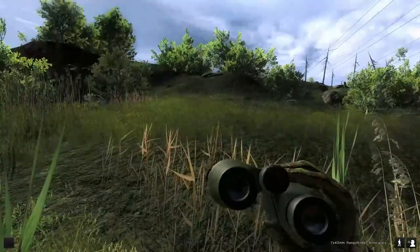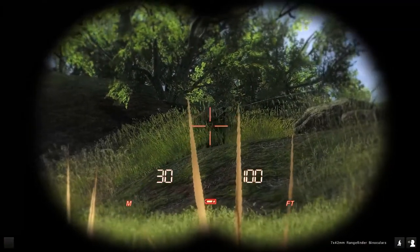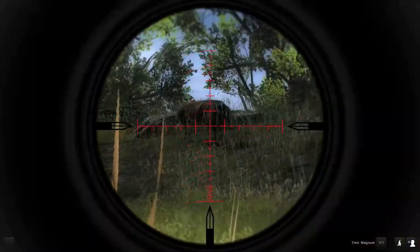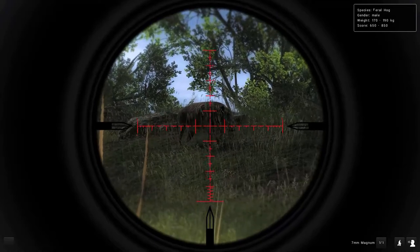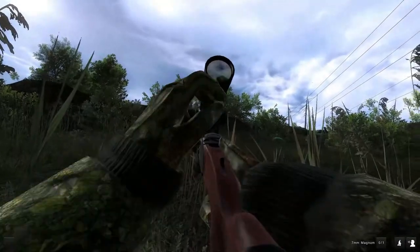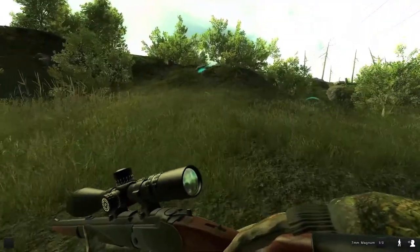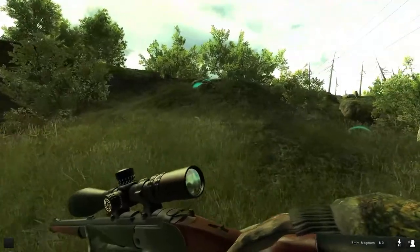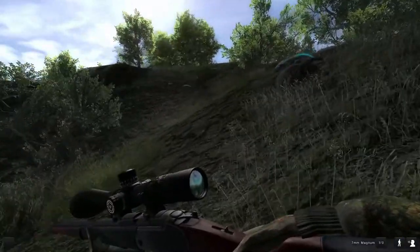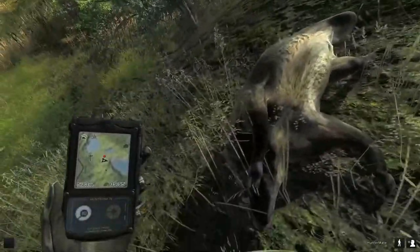Oh, I'm down here in the swamp. Oh there he is, there he is! Male — let's take him loud. Oh, we got him! Hell yeah! He came around the side, came through those bushes. Yeah, looks like he came down that hill right there. So we went quiet with the first one and loud with the next — got us two males.